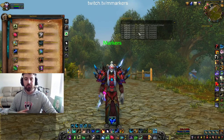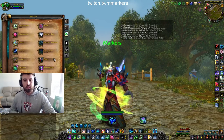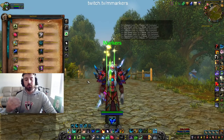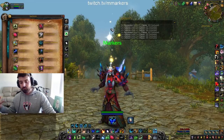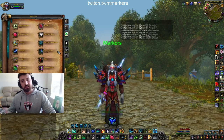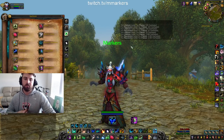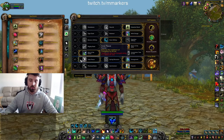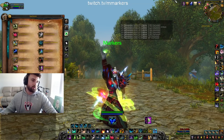Overgrowth applies all of your HoTs at once, which is really useful because Druid mastery is based on how many HoTs you have on a target. So if you Overgrowth and then Swift Mend, that Swift Mend is much stronger because you have all the HoTs on you and get more benefit from mastery. Rejuv is your base HoT — keep it up at all times on anyone taking damage. If you're running Germination you can have two Rejuvs at once.